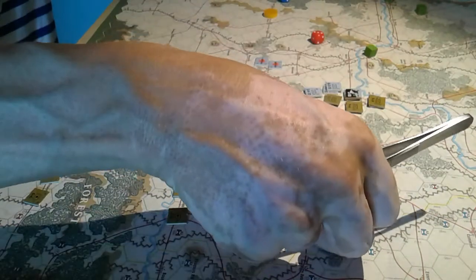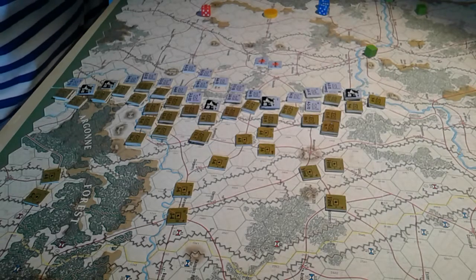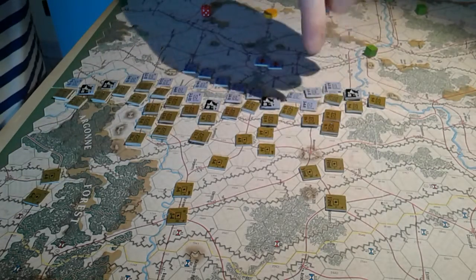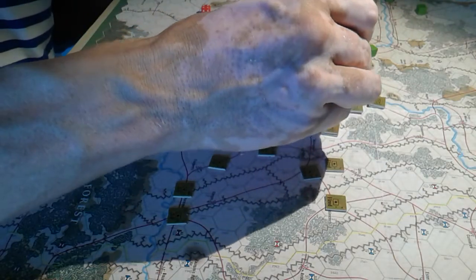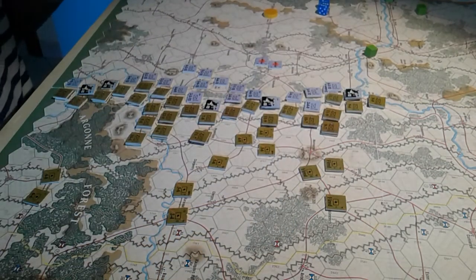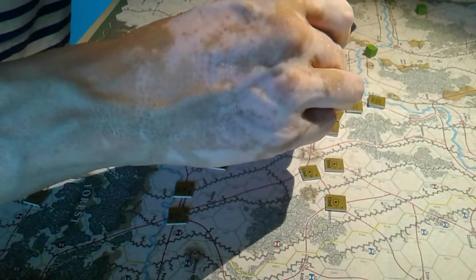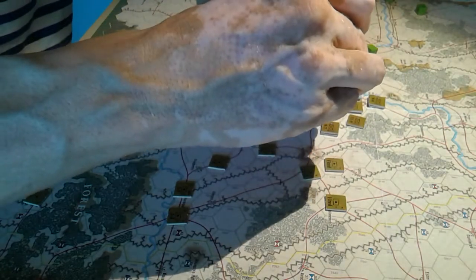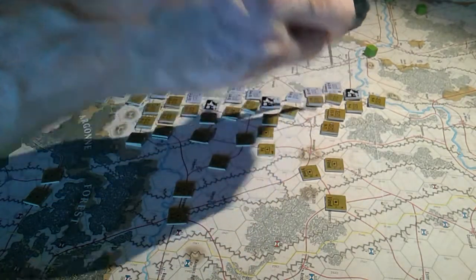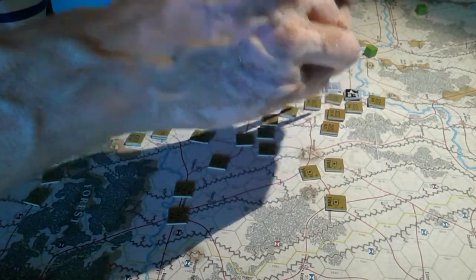The Hindenburg line gets two shifts down for the artillery because it's well protected, so we're on the four-six column. Rolled a four — that's one step loss. It would have been a two if it weren't the Hindenburg line. Never mind — we're on the eight-to-one column so the defender's essentially gone and we're just going to take one step loss. Bringing those in — great, that was a good job.